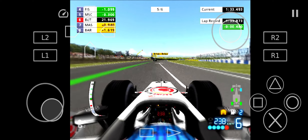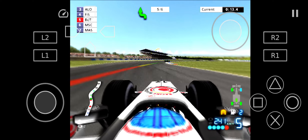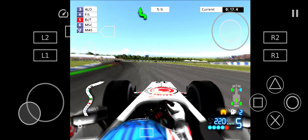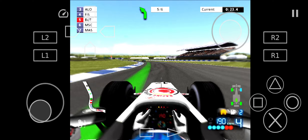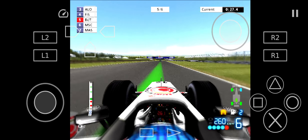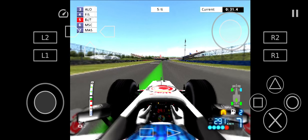With the first lap completed, the field looks like this. Montoya is first, Räikkönen is second, Alonso third, fourth is Fisichella, Button is fifth — a remarkable jump of eight places. Michael Schumacher sixth, that's a loss of five places. Massa is seventh, he's down from sixth. And Barrichello is in eighth.